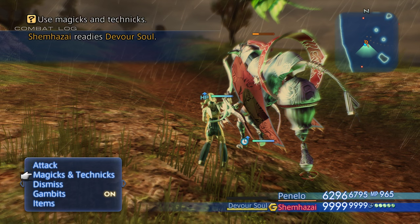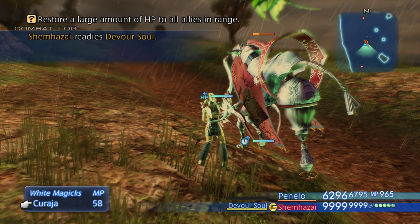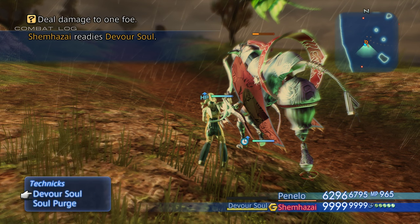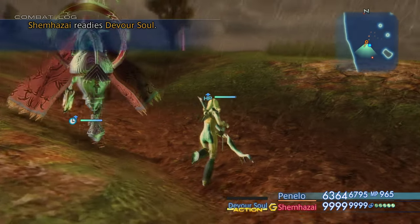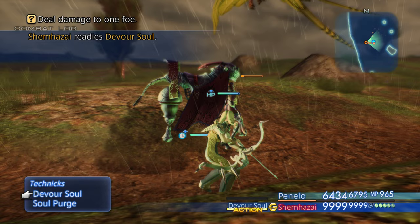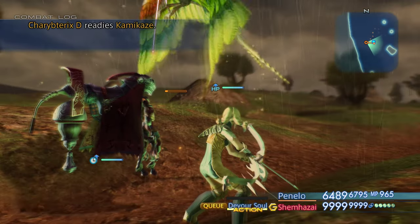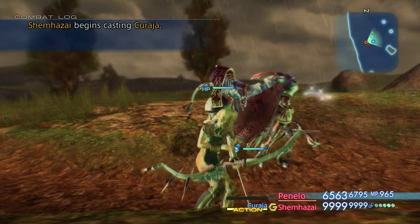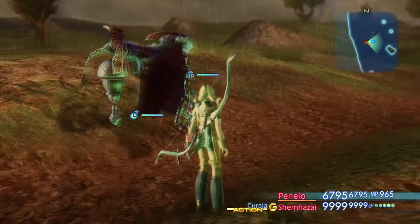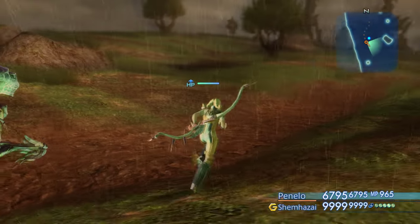Alright, what do we have here? Curaja. Shock — heavy damage to one foe. His normal attack is Devour Soul and then Soul Purge is the big one. So we'll check the normal one first — okay that almost killed him. Let's see if we can do Soul Purge. He must have done Kamikaze — that's a little annoying.